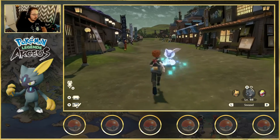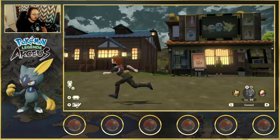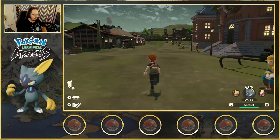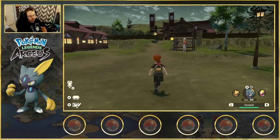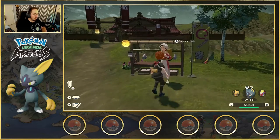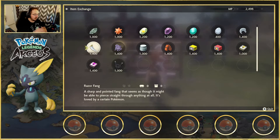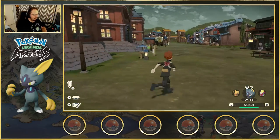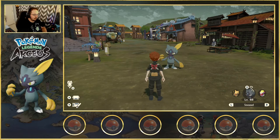So here we are, here's my Sneasle. It's an alpha Sneasle, as you can see, very large. I'm just in the village right at the starting village, and you can actually run over here. If you didn't know, you can press the analog stick to sprint. Right here at Simona, if you want to get items, you can actually get the Razor Claw right here for 1400 MP.